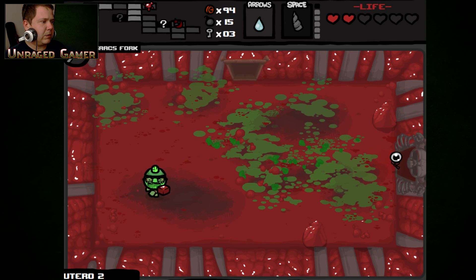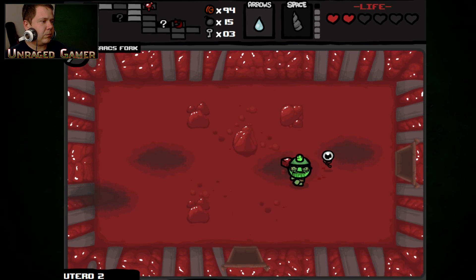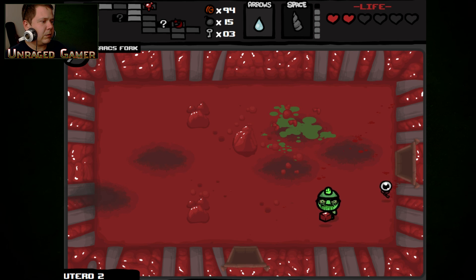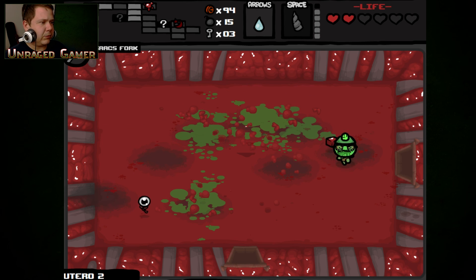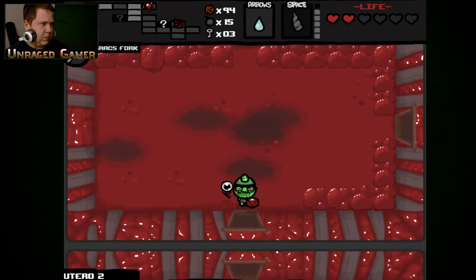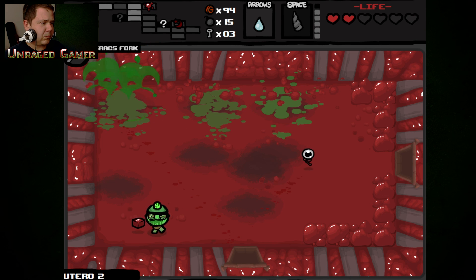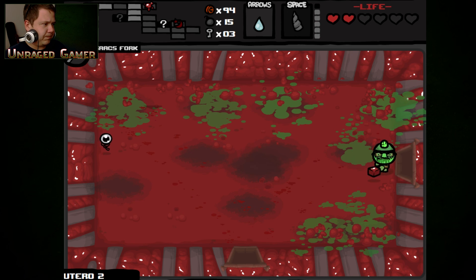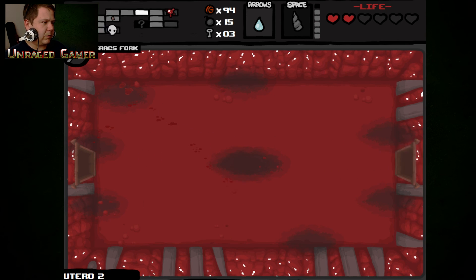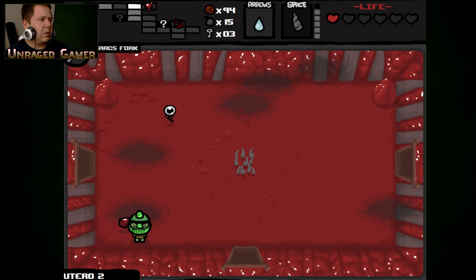Looks like Mom's Heart — it's going to be the Vanquisher, sure. Yeah, I left a room — I mean I didn't beat it. I guess it does show me that I didn't clear a room. So hard searching. Nothing.